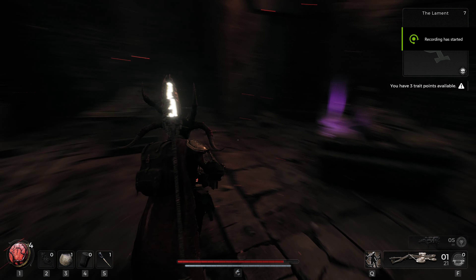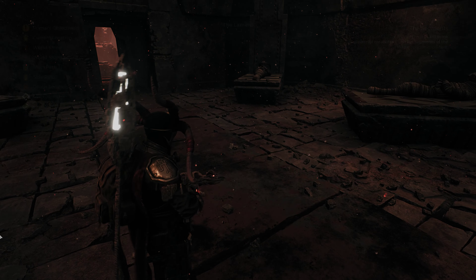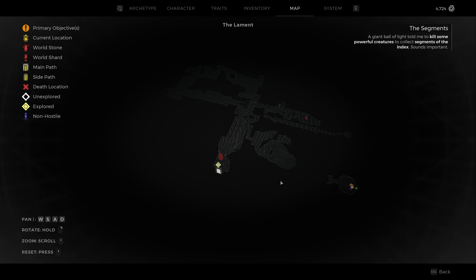Next, I will show you how to get Ring of Diversion, Ghoul Serum, and Lodestone Crown. These are the secret rewards that you can find in the Lament, Yaesha.